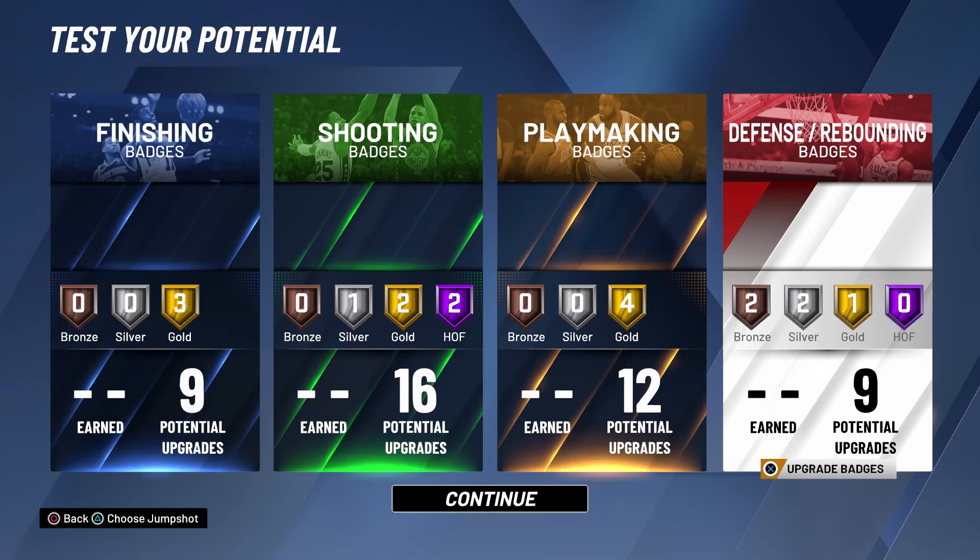That's the AI build — I showed y'all two versions: the two-way slashing playmaker and the two-way inside-out playmaker. Both got Allen Iverson comparisons. If you've been liking this unique build content, like, comment, and subscribe. Follow me on Instagram — I'm trying to grind and grow. I appreciate all the love and support.